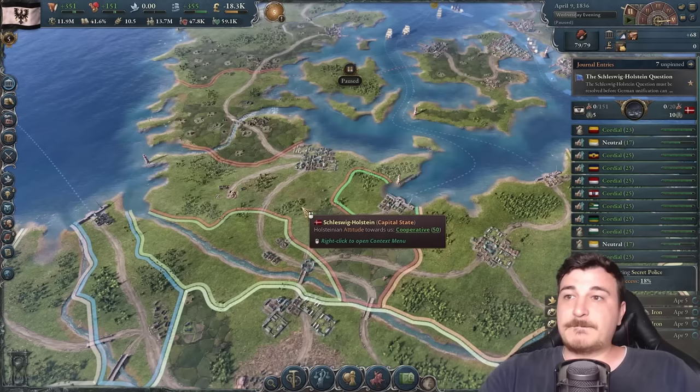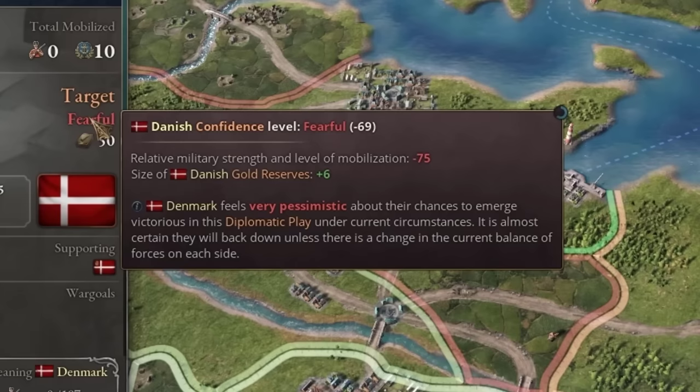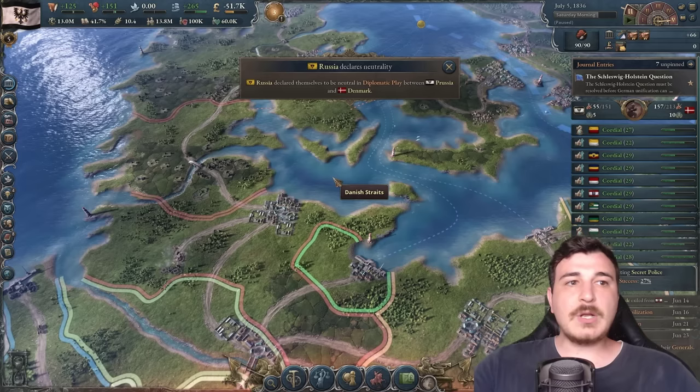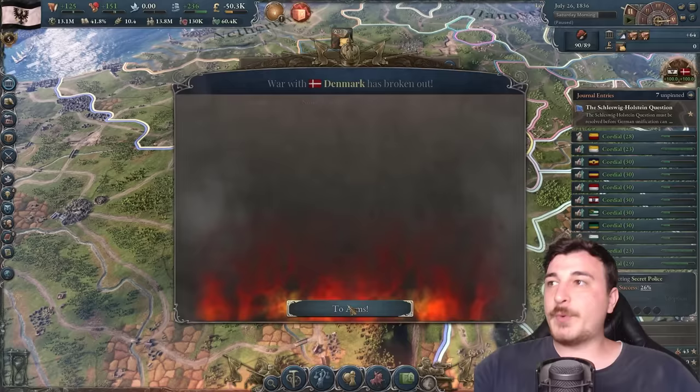France decided to support the Danes, but that's okay — nobody fears France in Germany. We assign all our units to defend against the French. The AI is really something — the French did not add any war goals of their own, so if I navally invade Denmark's islands and enforce our deal, the French will white peace us since they have no war goals.